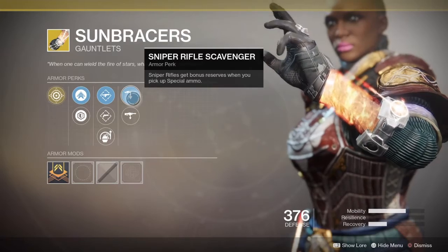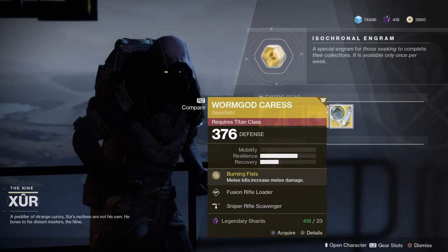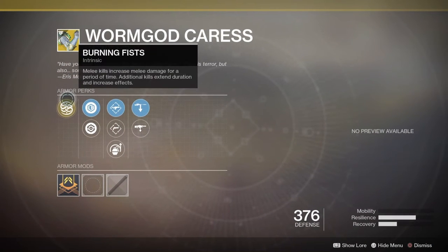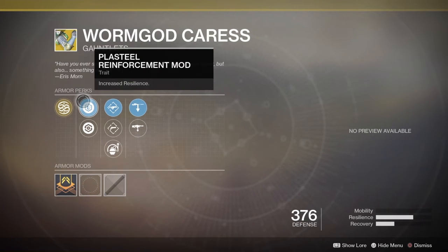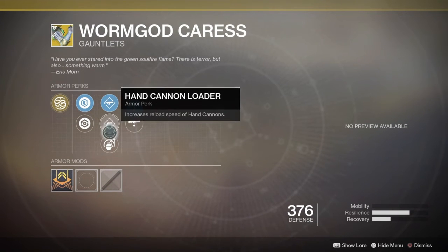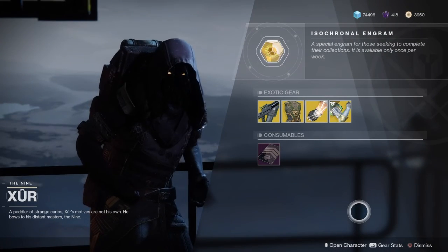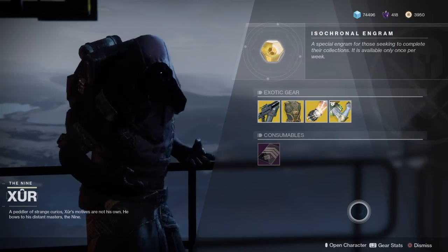We also have Sniper Rifle Scavenger and Machine Gun Scavenger. And last but not least we have Worm God Caress, another Exotic. This is a gauntlet for the Titan class. It comes with the Intrinsic Perk Burning Fist — Melee Kills increase Melee Damage for a period of time, and additional kills extend the duration and increase the effect. Also comes with Plasteel Reinforcement Mod, Restorative Mod, Fusion Rifle Loader, Hand Cannon Loader, Impact Induction, Sniper Rifle Scavenger, and Machine Gun Scavenger. So that is what Xur has for us this week, February the 8th, 2019.